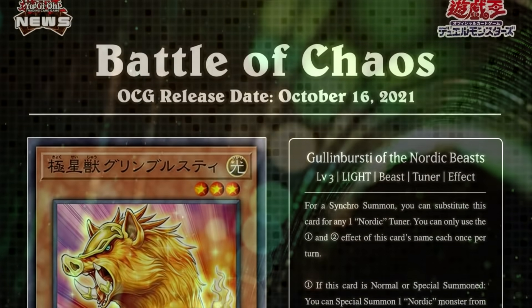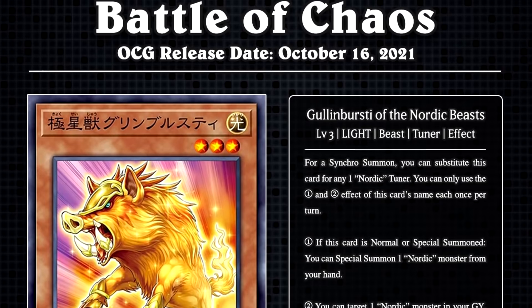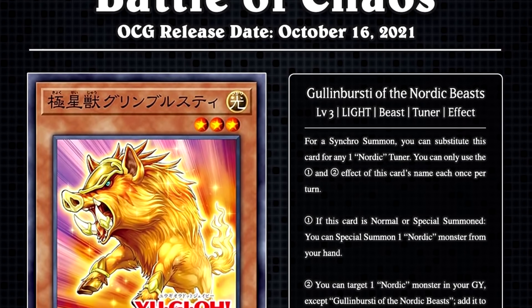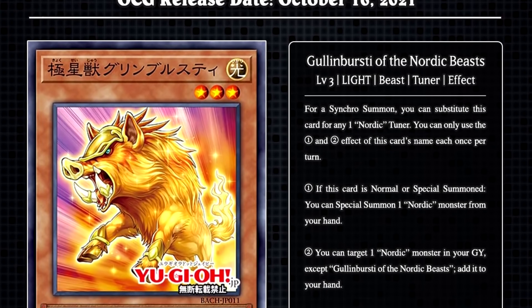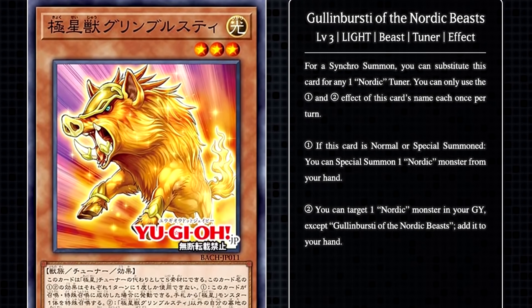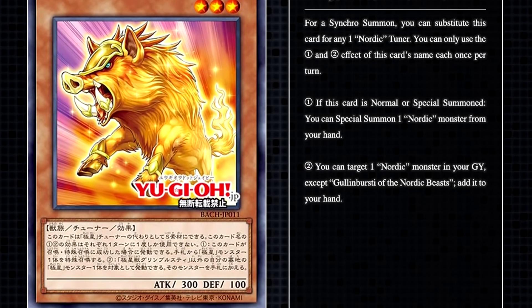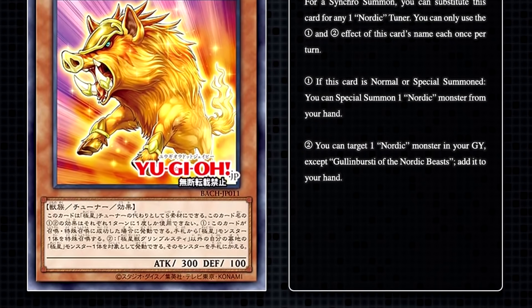As usual, the graphics in today's video are from Yu-Gi-Oh News TCG. Make sure to follow them on Twitter and Instagram if you haven't already. I should probably mention that while I'm usually pretty bad at pronouncing card names, I am especially bad at pronouncing the Nordic card names, so we're just going to kind of roll with the punches here and see how it goes.